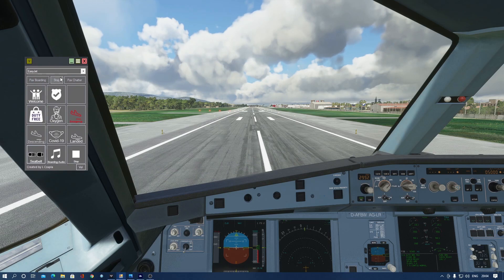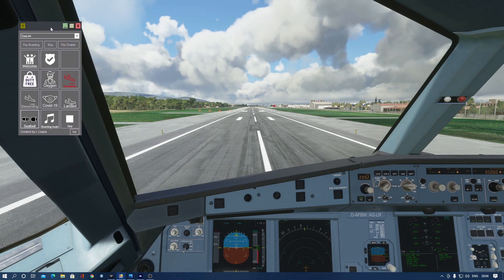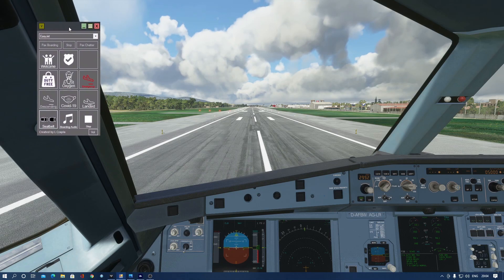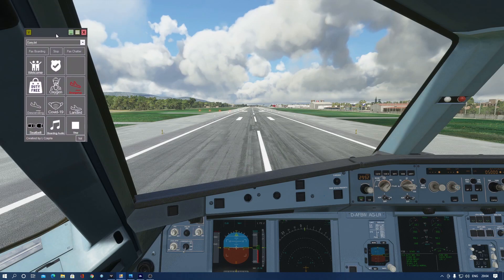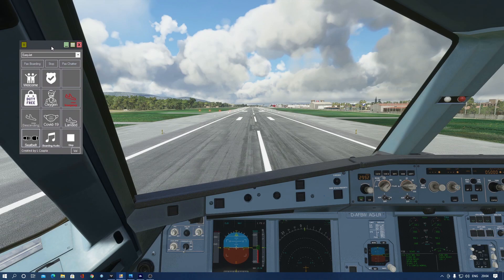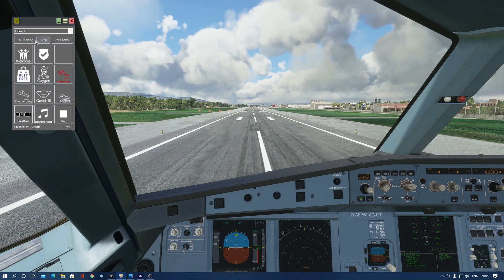Welcome back — today we're looking at this free PAX and Self-Loading Cargo alternative, and it's pretty cool. I was really surprised at how good this actually is. It's very easy to download — I found it on flightsim.to and it's got a lot of downloads on it as well, which is always reassuring that it works.